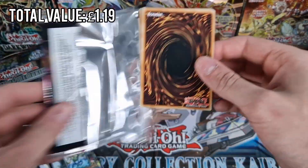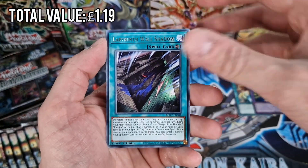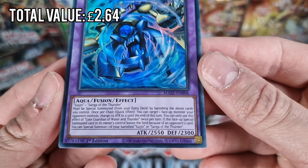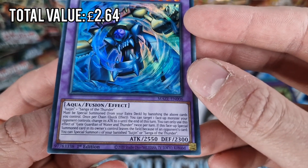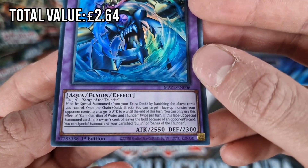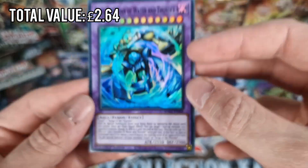On to the next one. Gate Guardian again. Super Soldier, Baryon Utopia, Blackwing, Lanbrunth Full Shadow, Gate Guardian of Water and Thunder - another new card. With this one, it must be special summoned from the extra deck by banishing the above cards you control. Once per chain, as a quick effect, you can target one face-up monster your opponent controls and change its attack to zero until the end of this turn, once per turn. If this face-up special summoned card in its owner's control leaves the field because of an opponent's card, you can special summon one of the banished Sanga of Thunder or Suujin. It's pretty good.